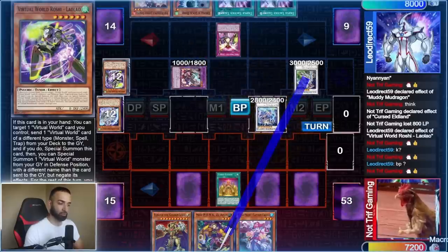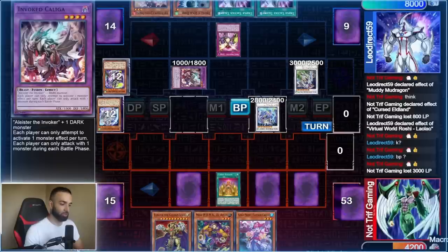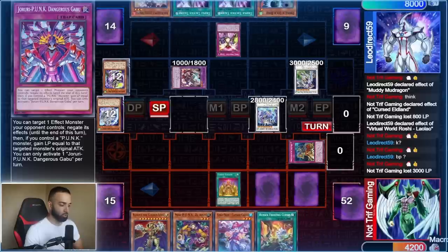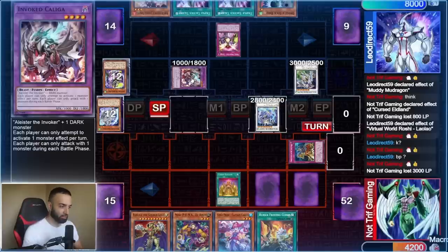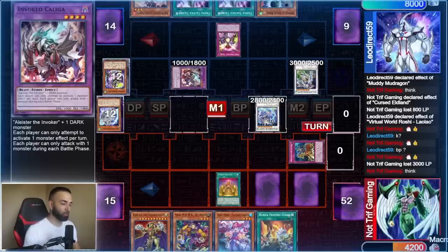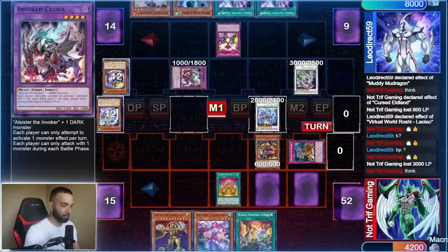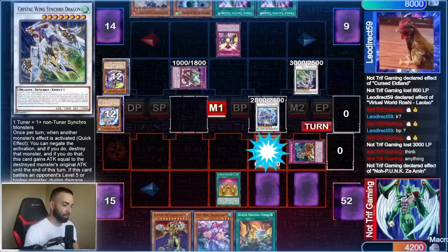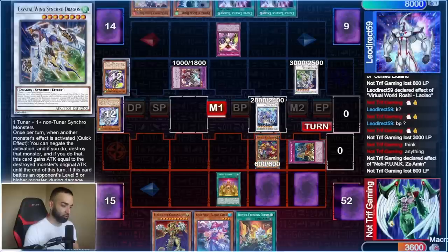He can only use one monster effect thanks to Kaliga. He summons Shenshan — no problem, he can only attack once so I don't take too much damage. Crystal Wing — no problem. End phase I summon out Conquistador. Now let's go — this gets insane. He stopped me with this floodgate but I stopped him with his own floodgate. My next play: I summon Zaymin hoping he negates it with Crystal Wing — and he uses Crystal Wing.